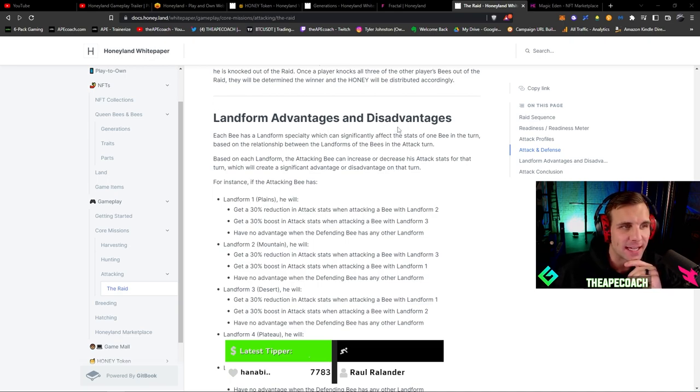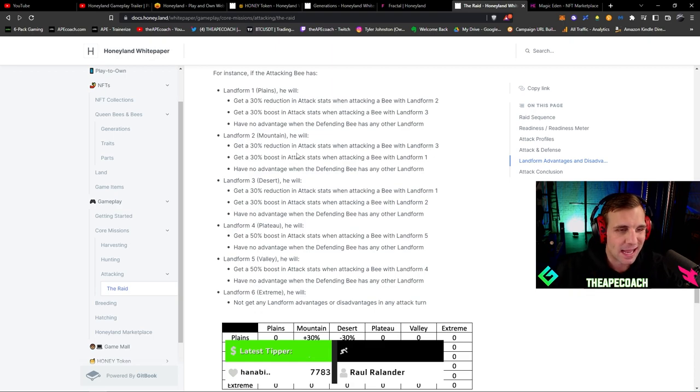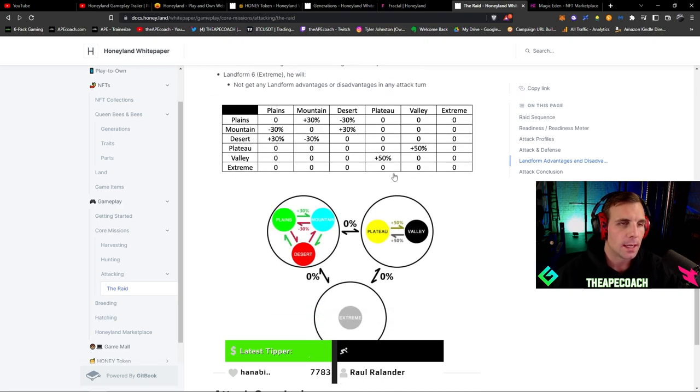Landform advantages and disadvantages are a really big thing to pay attention to. Each bee has a landform specialty that affects attacks — for example, a landform one bee from the plains gets a 30% reduction in attack stats when attacking a landform two bee, but gets a 30% boost when attacking a landform three bee. Both plateaus and valleys have a 50% boost against each other. There's a cyclical buff and debuff system based on where the bee is from and where it's attacking — another key strategy layer in the game.